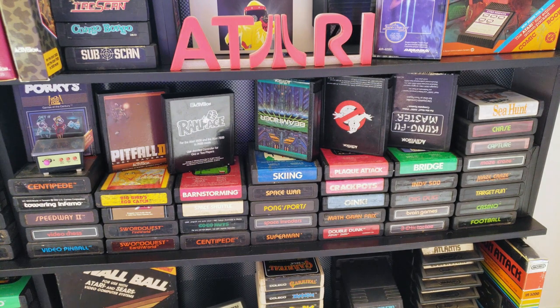Below that is Skiing, then Space War, Pong Sports, Space Invaders, and Superman. Moving over: Ghostbusters, and a couple of quirky games — Plaque Attack, Crackpots, and Oink. All three are a hoot; I played all of those this month and had a good time with each one. Out of those three, Crackpots is probably my favorite. Then we've got Math Grand Prix and Double Dunk. Moving over, a game that really pushes the limits of what the Atari 2600 can do graphically and gameplay-wise: Kung Fu Master. Really good port of Kung Fu — super impressive, a lot of fun. Below that is Bridge, Indy 500, Dig Dug, Brain Games, 3D Tic-Tac-Toe. Moving over: Sea Hunt, Chase, Capture, Maze Craze, another Maze Craze variant, Target Fun, Casino, and Football.